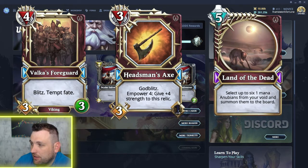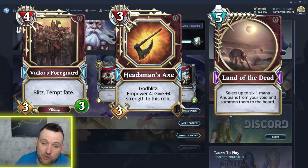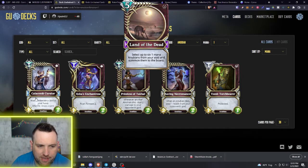The next card is a Death card — it's an epic, you can tell by the purple diamonds; blues are rares, purples are epics. This is a spell: five mana, Land of the Dead, with really unique artwork. The power of Land of the Dead for death decks is wild. For five mana, you get to select up to six one-mana Anubians from your void and summon them to the board. At five mana you can fill your board with Anubians.